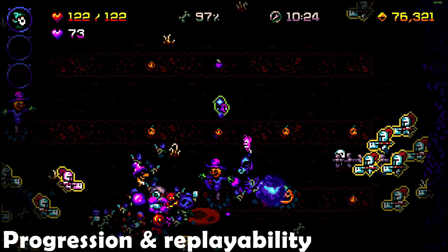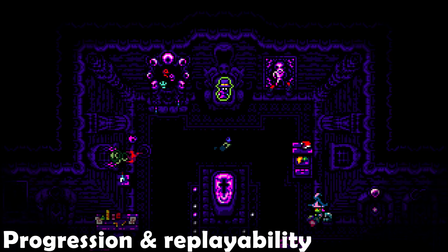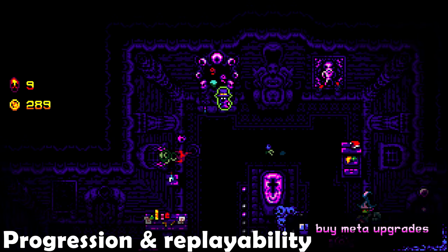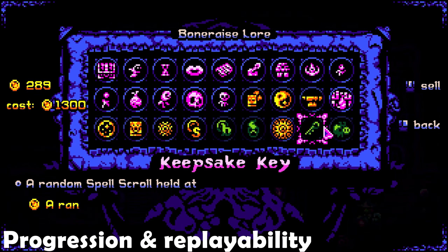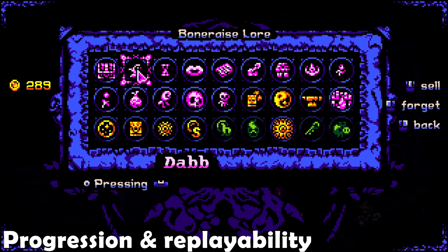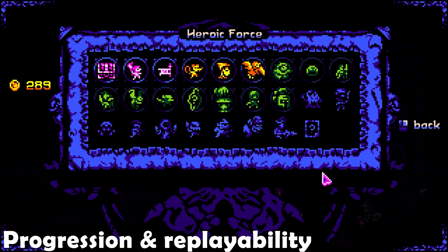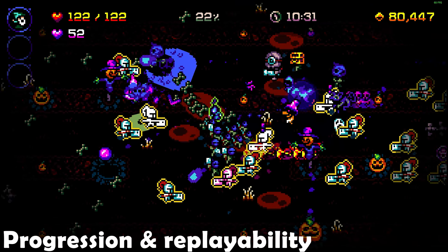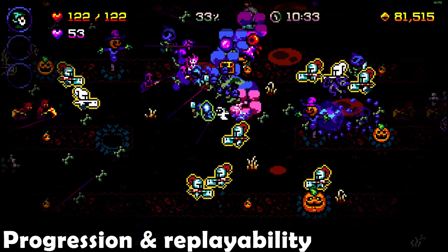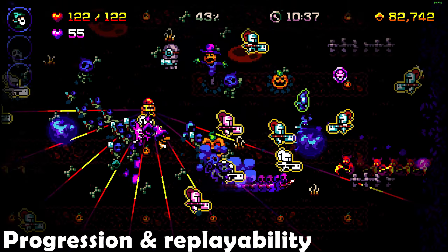Progression and replayability are plentiful in BoneRaiser, and it's a strong point for the title. You'll spend earned gold on various upgrades on skill trees named BoneRaiser Law and Heroic Force. BoneRaiser Law is your general progression, providing access to dashes, utility, and giving you access to different minions to raise, whereas Heroic Force upgrades the enemy forces, giving you more enemies to get resources from on your run. I really like the Heroic Force upgrades — it's a creative way to not only spend earned currency but also make the game harder while providing equal reward.